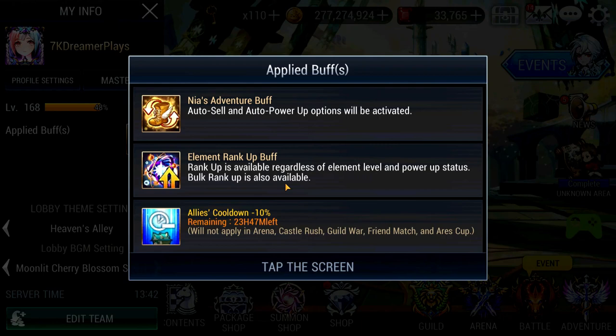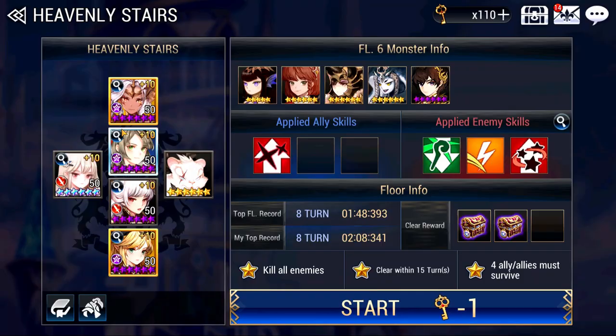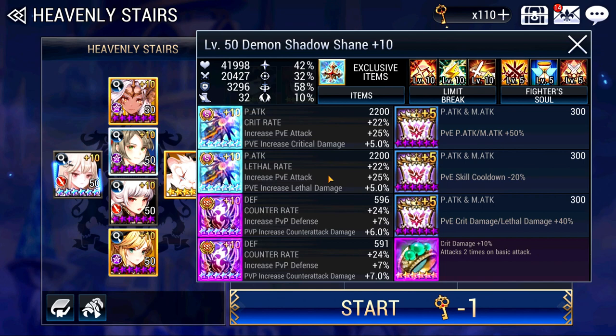Before we begin, as usual, we're going to take a look at Guild Buffs. These are the Guild Buffs I'll be using for all 3 floors: Allies Cooldown, Increase Lethal Damage, Crit Rate Increase, Increase Awakening Gate, Charge Speed, and Lethal Rate Increase. The last 3 are the most important because at this point you really want your Shane to awaken quickly and do a lot of damage.